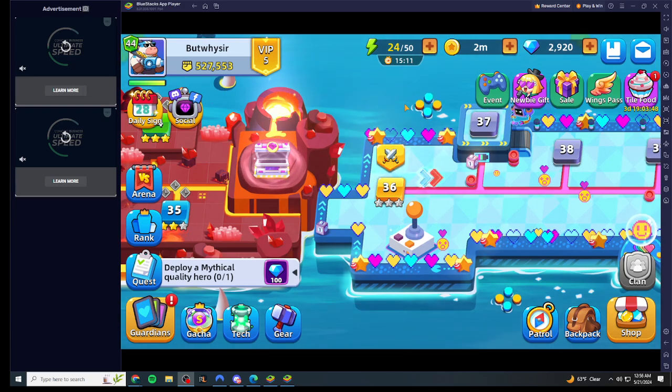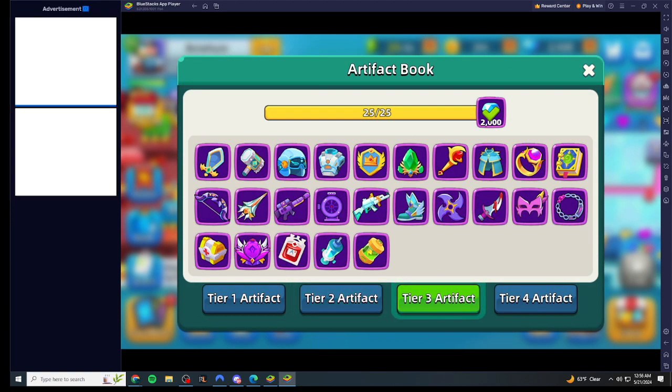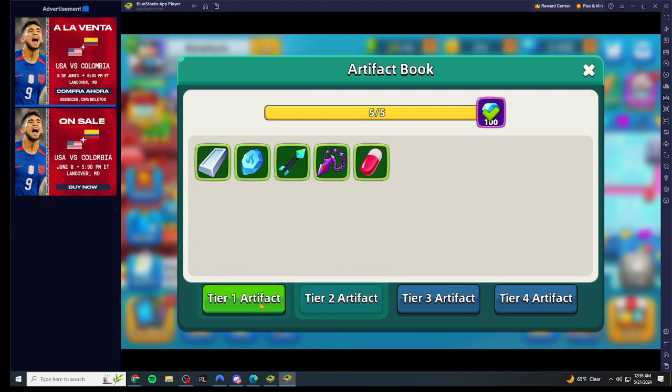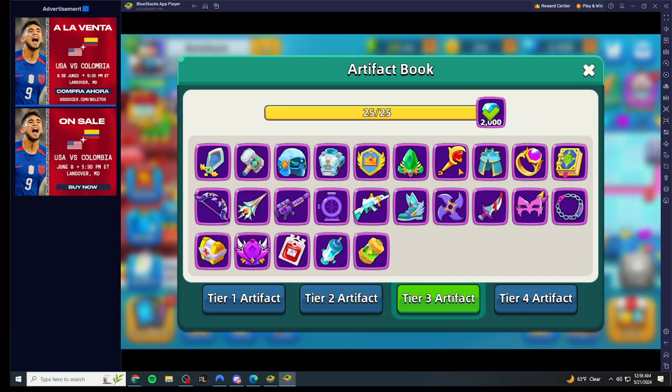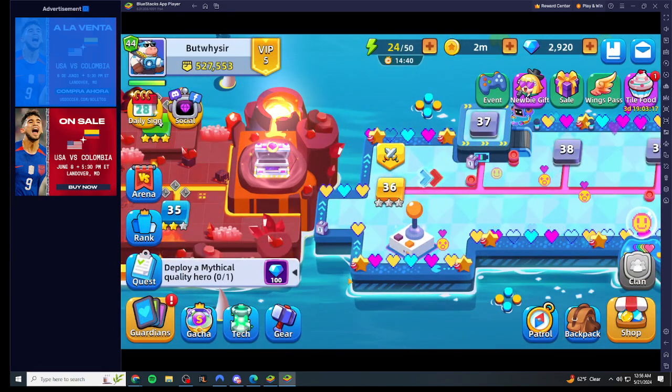So today we're going to be talking about how to complete the artifact book. As you can see, I'm done with tier one and tier two, and we're done with tier three. Every time you complete a tier you get bonus gems up here — quite simple, straight to the point. I haven't unlocked any tier four yet, and I'm going to explain how to get up to tier four, tier three, tier two, and so forth.